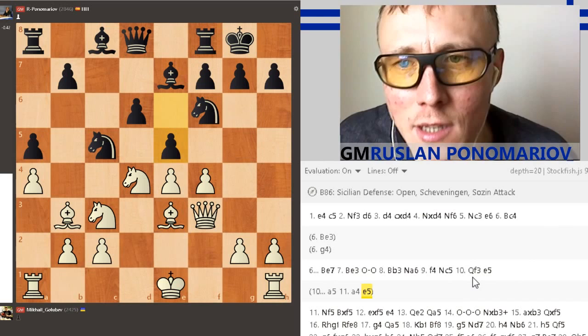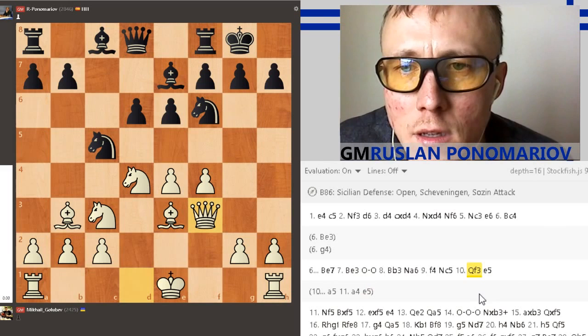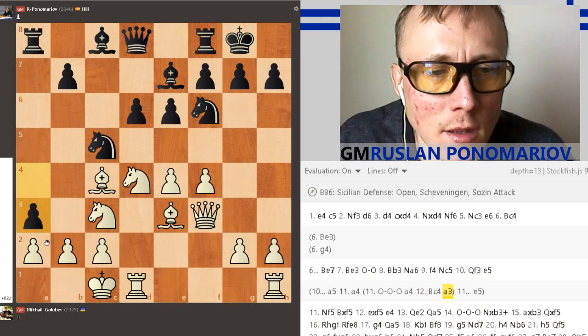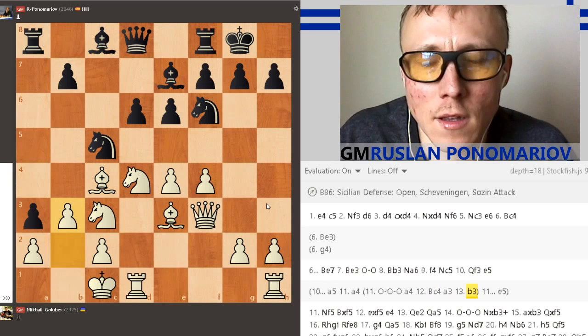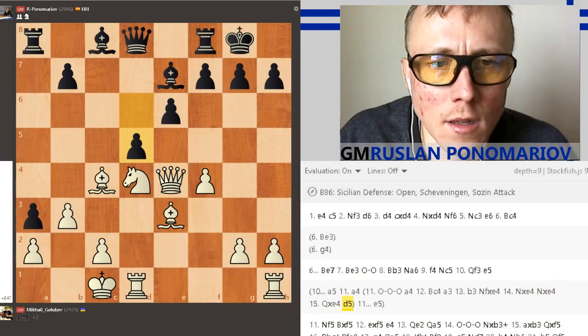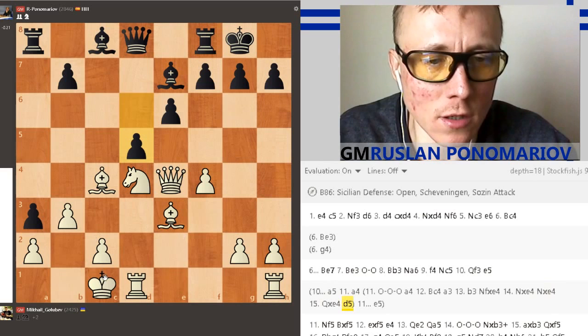So A5, then castle, A4, Bc4, A3, B3. And here there's some theory, but the best for Black is to take on E4 with the Knight — Knight E4 — with the idea Knight E4, Queen E4, D5. And here Black is really okay, because the White king is kind of weak.